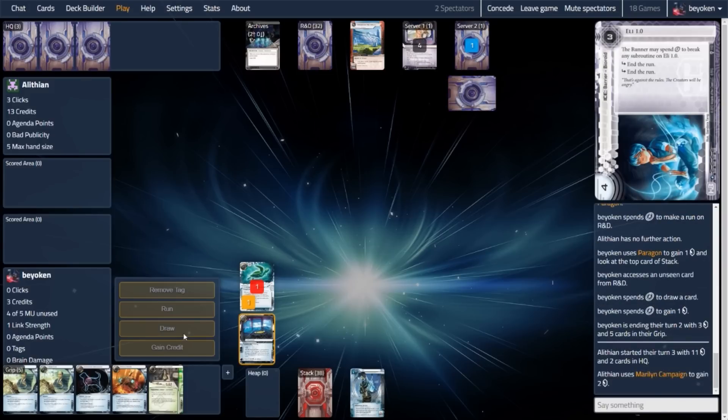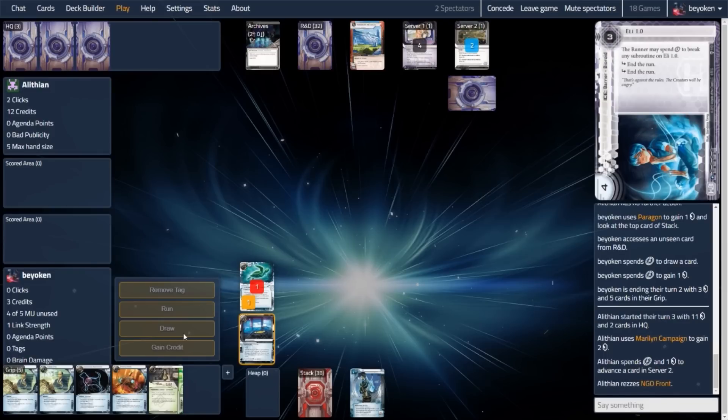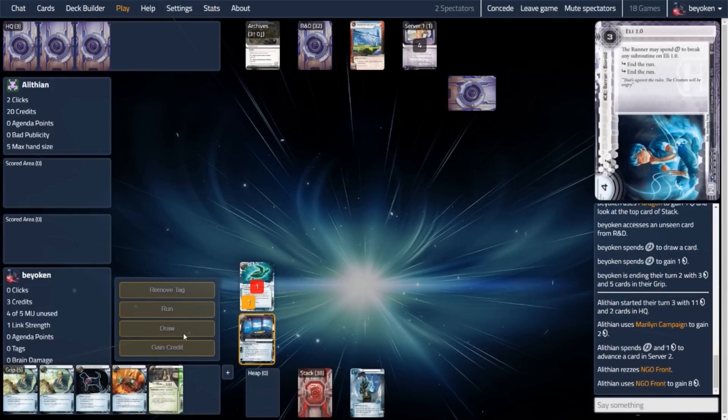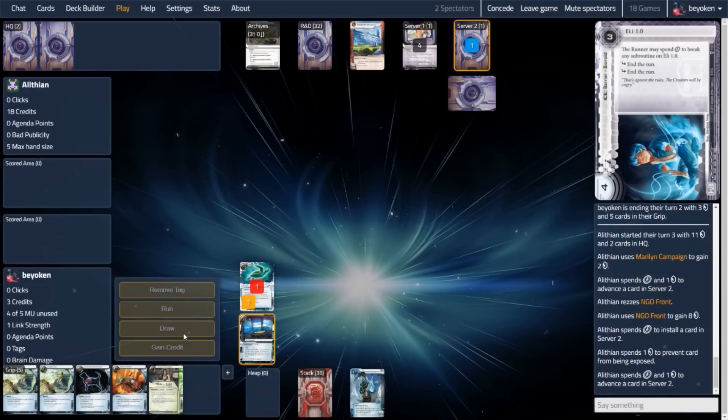So this is a key thing about playing Netrunner: you don't really play cards until you are ready to use them, unless you have a good reason to play them. For example, if you are afraid of net damage sniping those cards from your hand, you should play them. Otherwise, in this case I'm more worried about my opponent getting to 6 points, so I will only play the Aesop's when I have cards that I can sell to Aesop's.